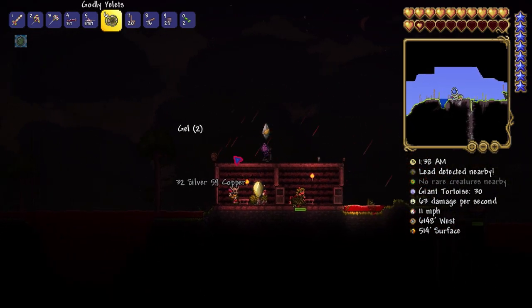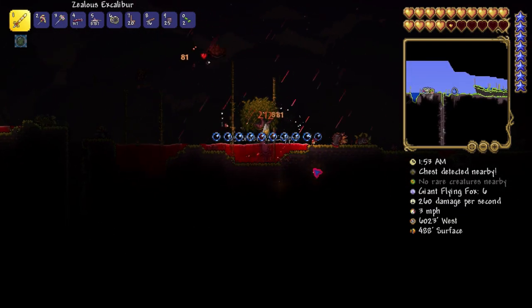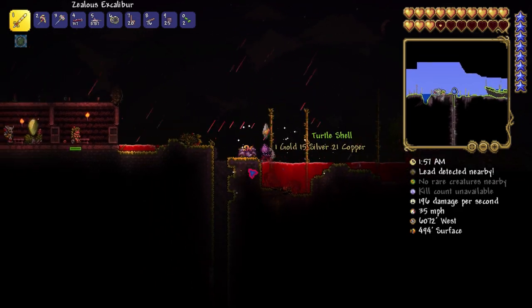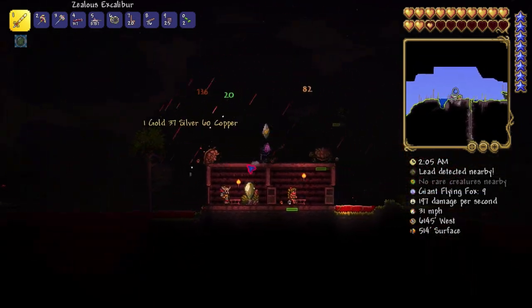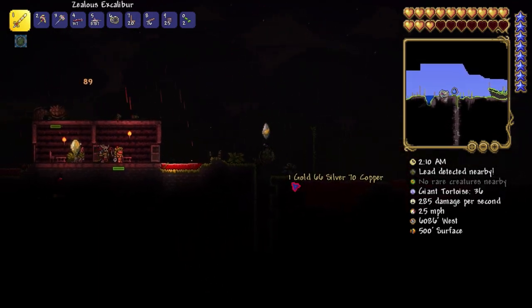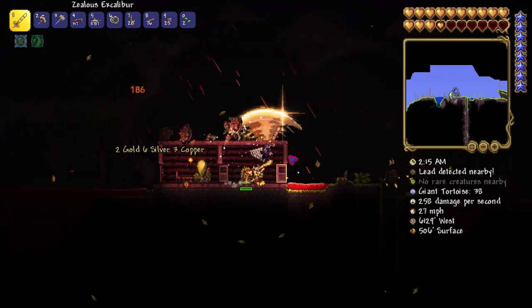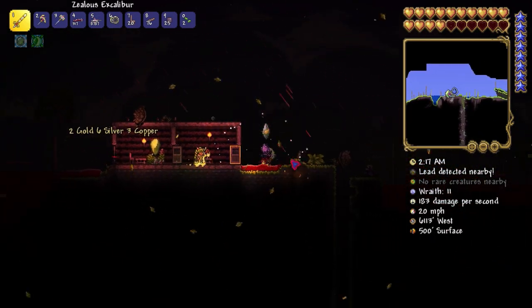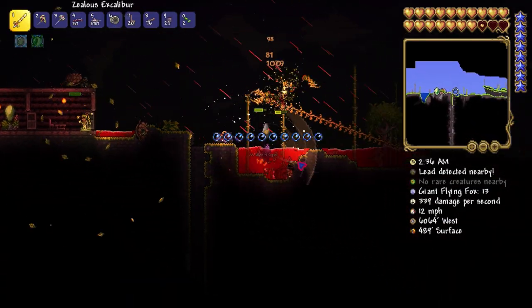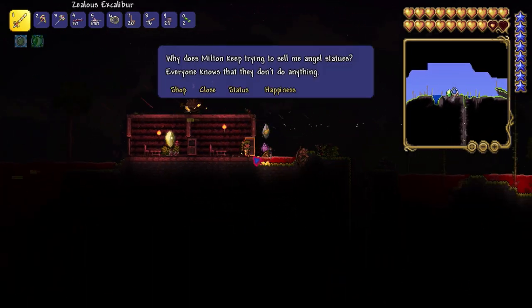Grab that turtle shell — let's grab a few of these. I might actually make the turtle armor as well; it's way better than what I have. We're going to get a lot of turtles to spawn in so we should collect the shells. Come on, give me another turtle shell — I want to make the turtle armor. Turtle armor is seriously good and I didn't realize that.